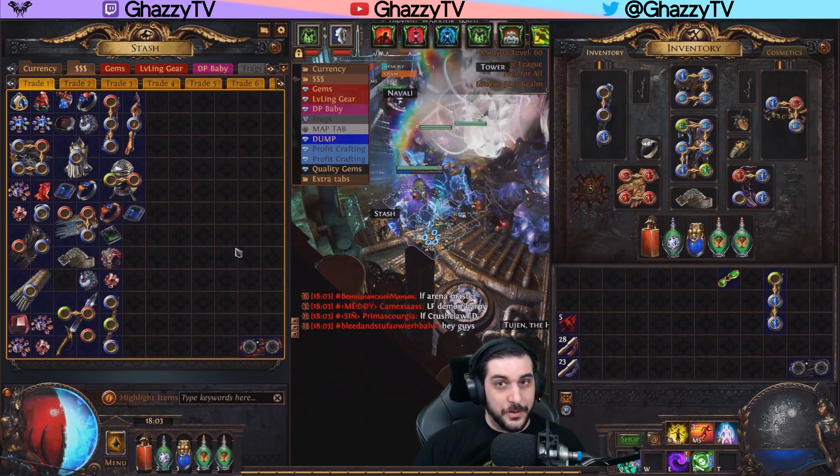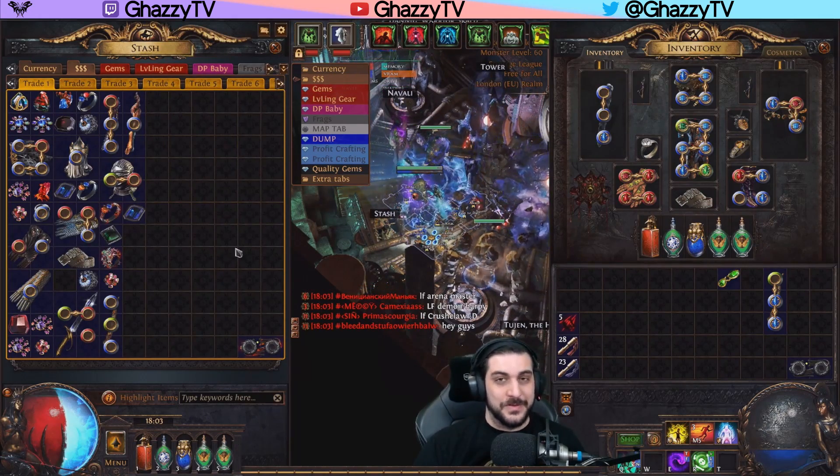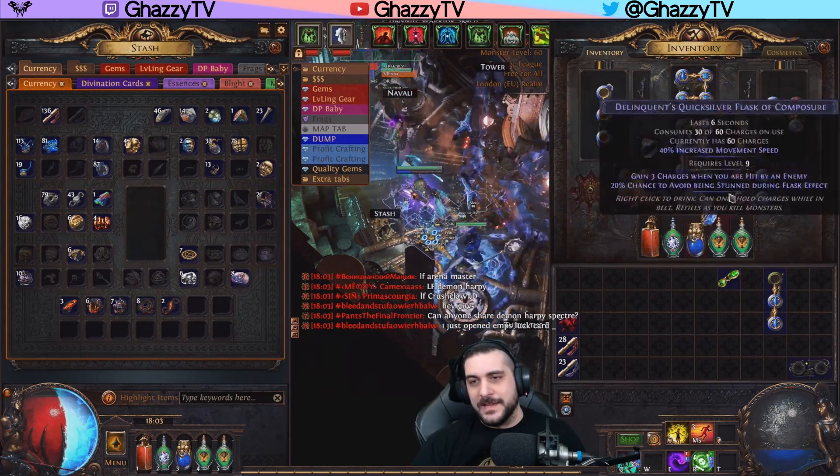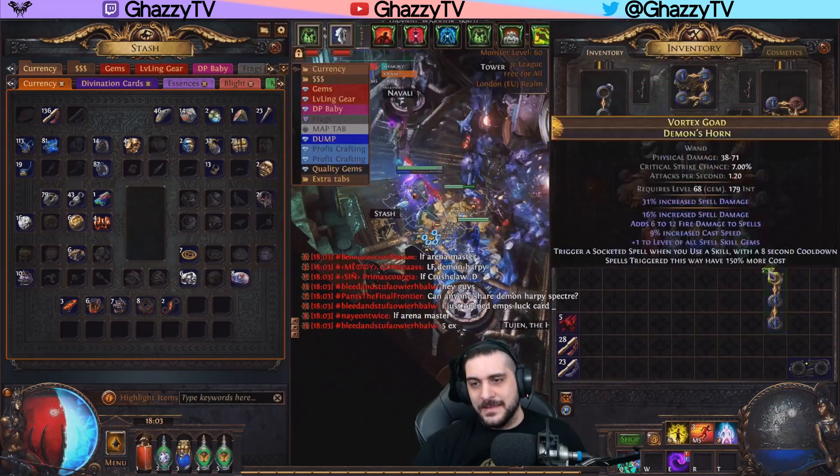So your amplification rod obviously will have three links, so make sure you buy a wand with three links to make the strategy work.